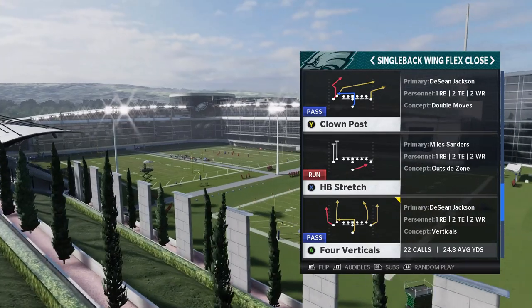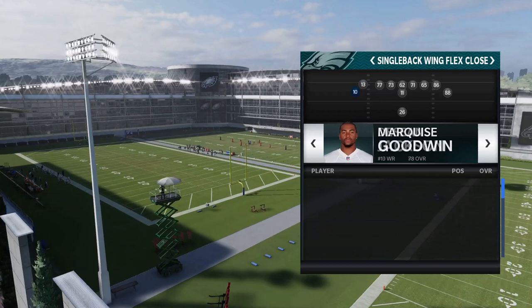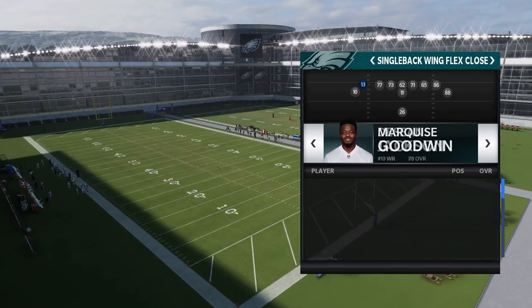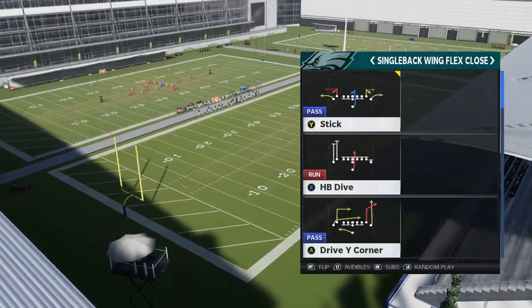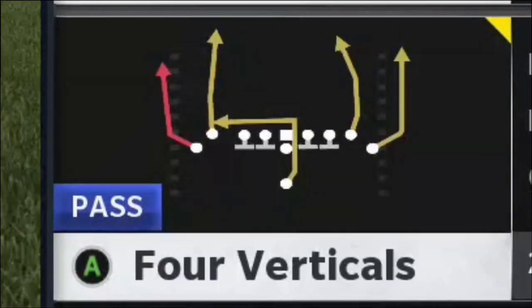I'm going to start off with my favorite play: the four verticals. I love the Eagles in Madden this year. They added so much speed with Marcus Goodwin, Deshaun Jackson, and Jalen Rager, so make sure you've got your speed guys out there. They also have two really strong tight ends, so this is the perfect personnel. We're going to go ahead and pick the four verticals.